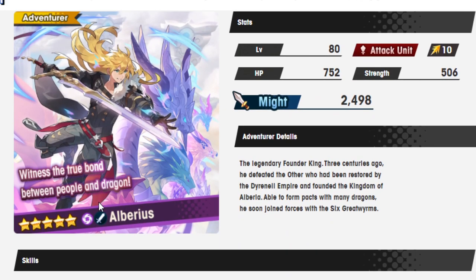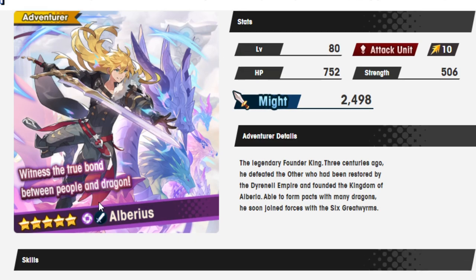So, the legendary founder king. Three centuries ago, he defeated the other who had been restored by the Drennail Empire and founded the kingdom of Alberia. Able to form pacts with many dragons, he soon joined forces with the six greatworms.